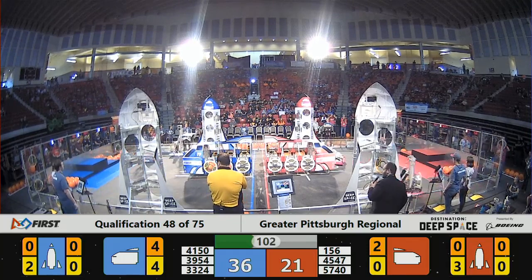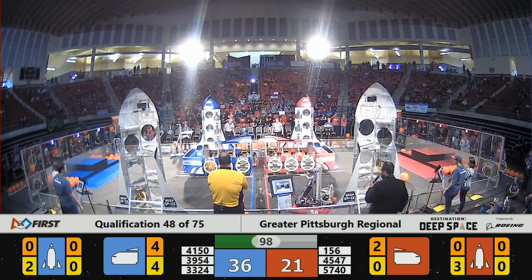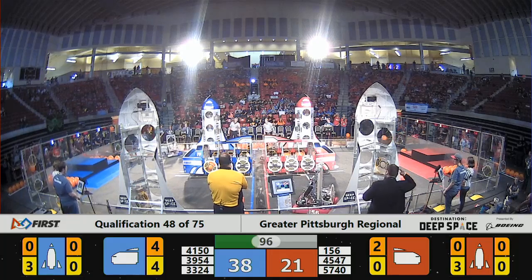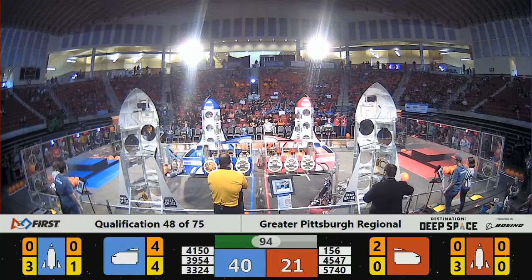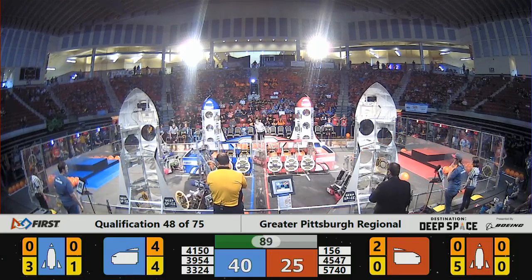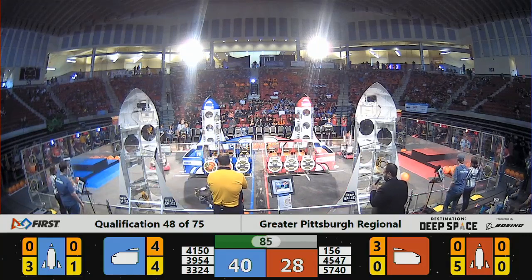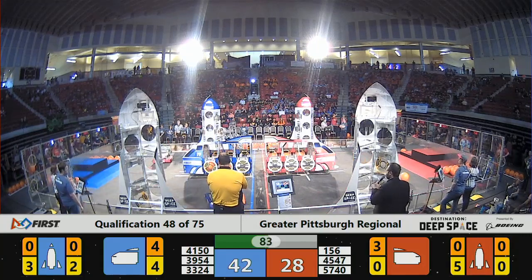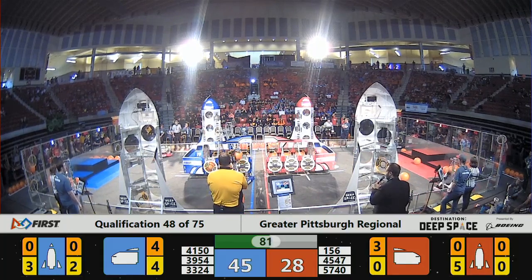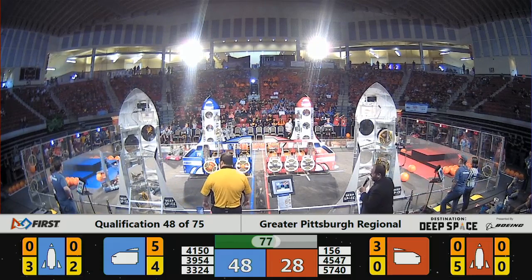33-24 with a piece of their own cargo. They're at 156 — they've got two hatch panels down low, and now they have two hatch panels on the middle row for the Red Alliance rocket. 33-24 placing hatch panels of their own on the rocket. And here comes some additional cargo, courtesy of 33-24 of the Blue Alliance.